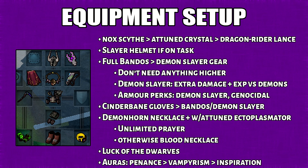Here is my equipment setup. I'm using a Noxious Scythe. You can otherwise use an Attuned Crystal Halberd or a Dragonrider Lance. If you're on Slayer tasks, you want to bring a Slayer helmet. In terms of armor, I'm not really bringing anything big — I'm using full Bandos.